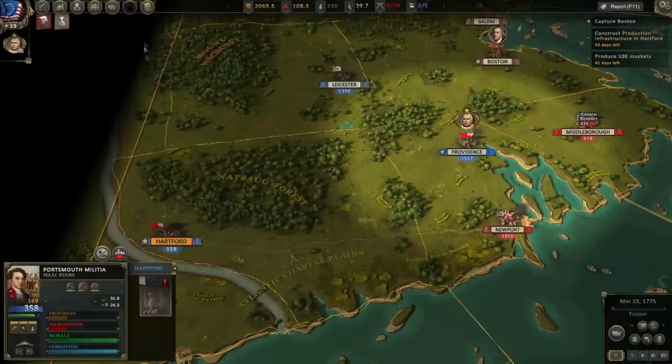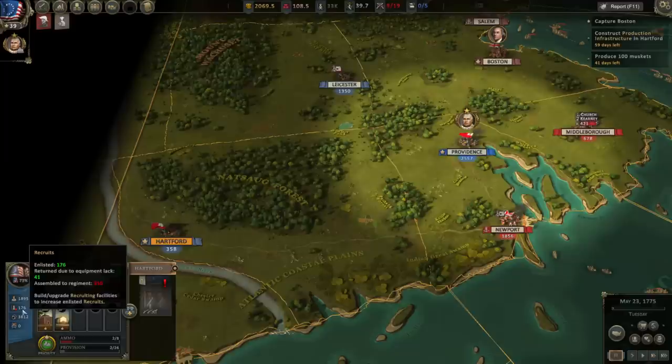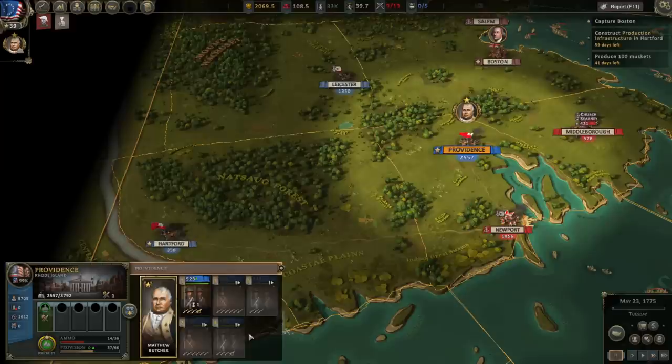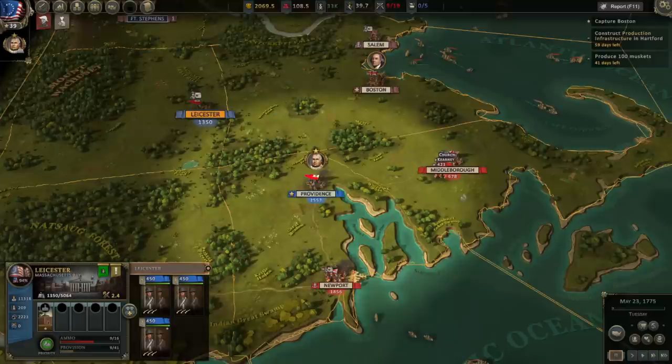I think they're recruiting quickly because there was a surplus of recruits at Hartford — like 300 soldiers they could draw from immediately. That's why you don't see the units in Providence recruiting as quickly, because they don't have surplus recruits there. They're drawing from a pool where the other province isn't.